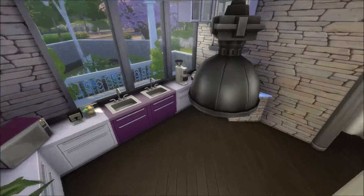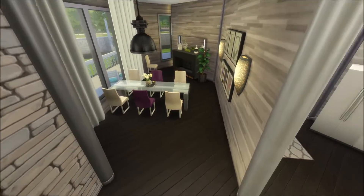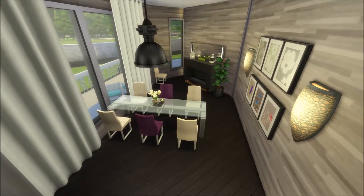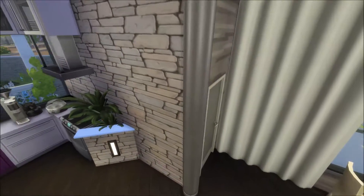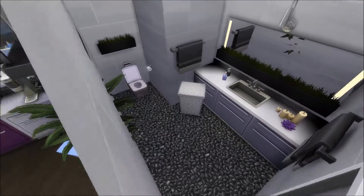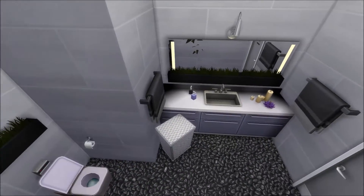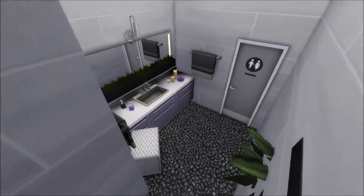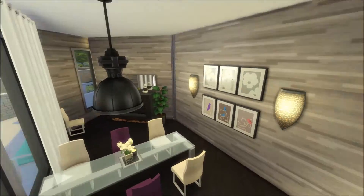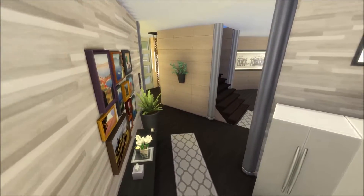So we have a modern white-and-purple kitchen, and to this side we have the dining area, also purple of course. To the right of the dining area and kitchen we have a downstairs bathroom. There is a plant peeking through the wall — I'm sorry about that, but there's nothing to do about that now because it's already up on the gallery.